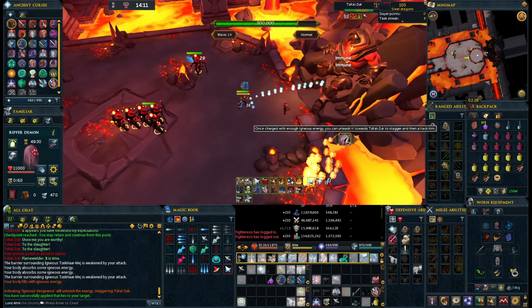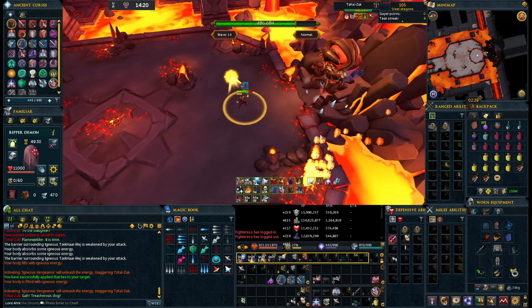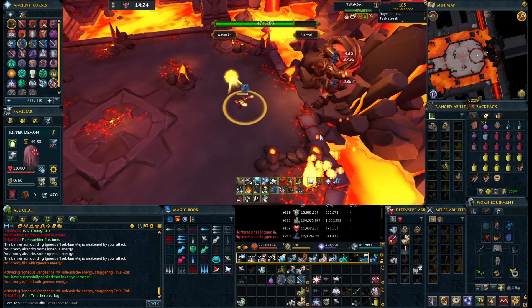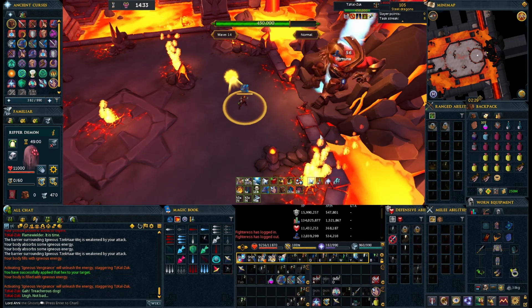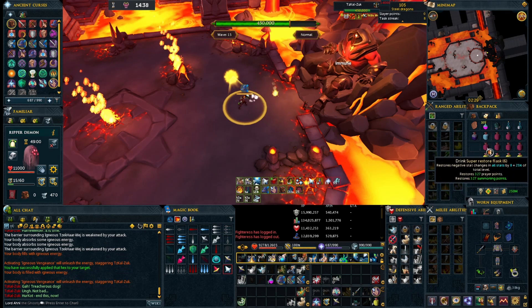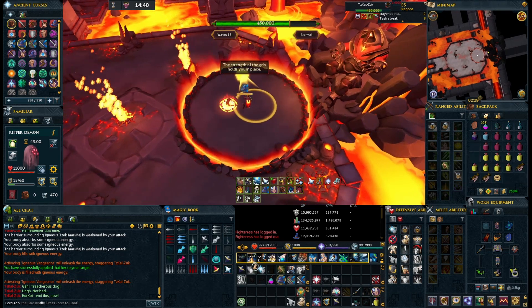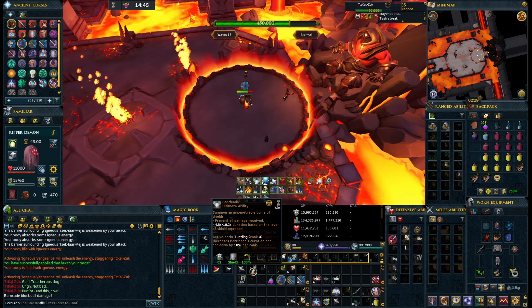You want to be a little bit careful with this last 50k because you want to make sure you have 100% adrenaline available for barricade for the next challenge. The last challenge, as long as you have 100% adrenaline, is really easy — you just wait until the first mob throws the first projectile at you and before it hits you just barricade and you're good to go.